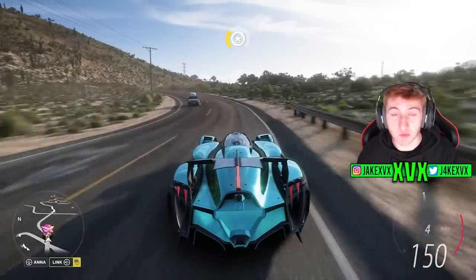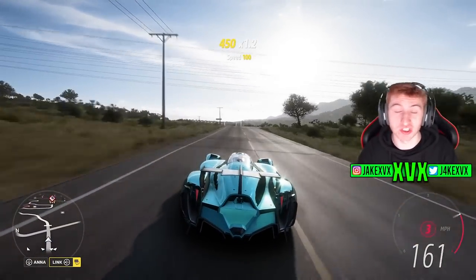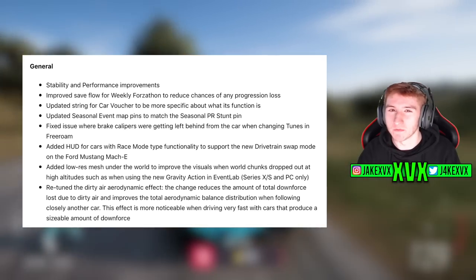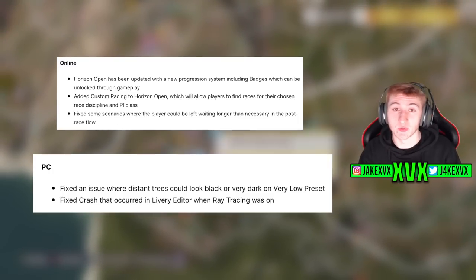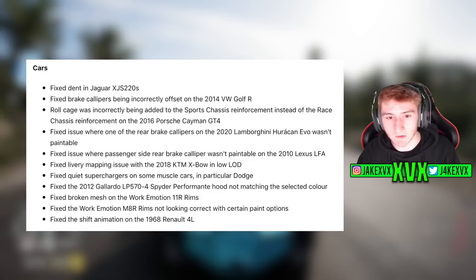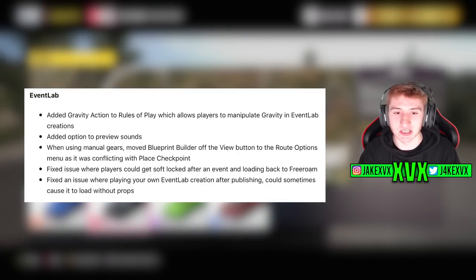I'm going to show you every single individual thing added and fixed in Update 6. I'm going to roll them all through the screen right now if you want to pause and have a watch. These are all of the general fixes — one thing that stands out is they have improved the dirty air aerodynamics. A few things have been fixed with online and PC players, and there's been quite a few different things tweaked with cars and vehicles, such as quiet superchargers, livery glitches, and brake calipers disappearing. Event Lab has obviously had the huge gravity feature added, and there's also been a few miscellaneous things. These are the accolades which have been tweaked.